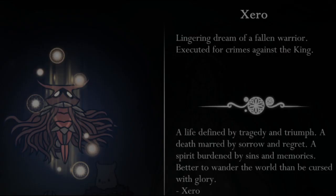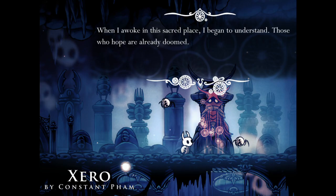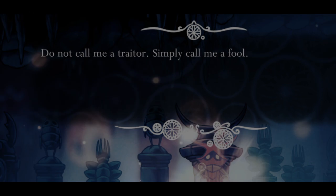Number 4: Zero. Personally, he's my favorite of all the warrior dreams. His silhouette sports the defining feature of his horned helmet, and I like the way that the strands of his cloak billow outward as he floats around. I also think his name and the spelling of it are cool. As the first spirit most players end up seeing once they get the dream nail, he makes a good first impression.